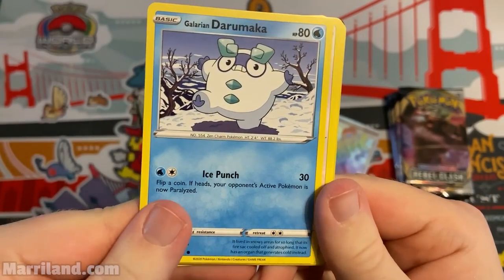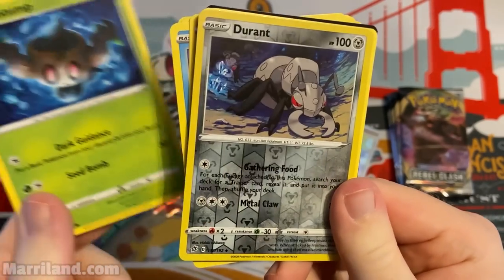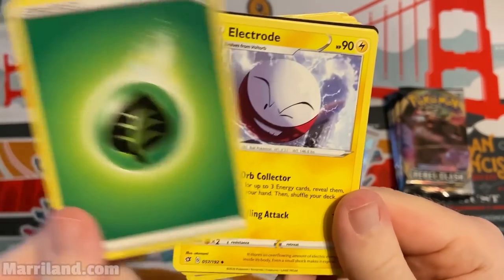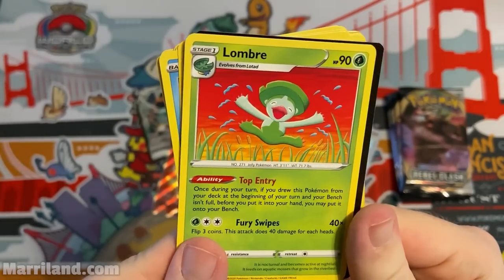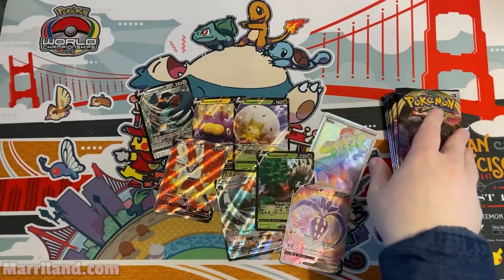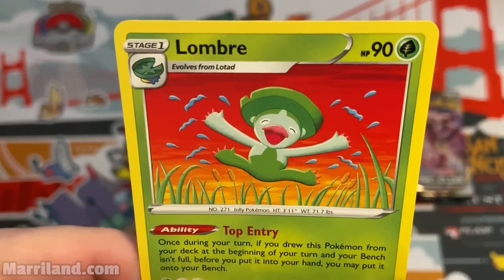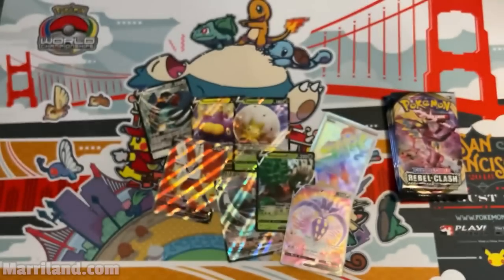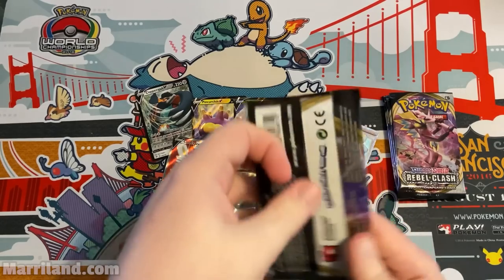Pack — Applin, Galarian Darumaka, Bunnelby, cute Vulpix, Phantump, Reverse Foil Durant, another Galarian Darmanitan. Grass energy, Electrode, Zapdos again. And happy Lombre — I mean that thing is just ecstatic. Seriously the happiest looking Lombre.